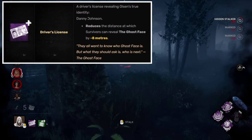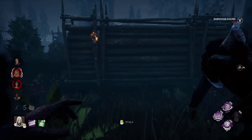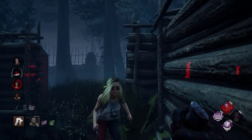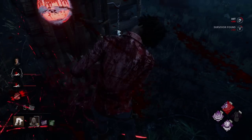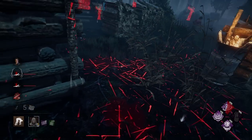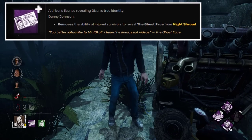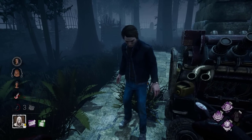I hoped they would change this addon with the addon pass, but it seems like the developers like the current state of the addon. The issue is that 8 meters is meaningless, and you normally stalk from very close as Ghostface. This addon is most of the time useless, and it's definitely not worth a very rare rarity. I think this addon is flawed from the very concept of it, so an entire rework would fit it very well. Instead of the 8 meters effect, I thought of a simple change that could actually be very useful in a lot of situations: injured survivors cannot reveal you from Night Shroud. I honestly think that might be way too strong, but I would like to see how it plays out in-game.